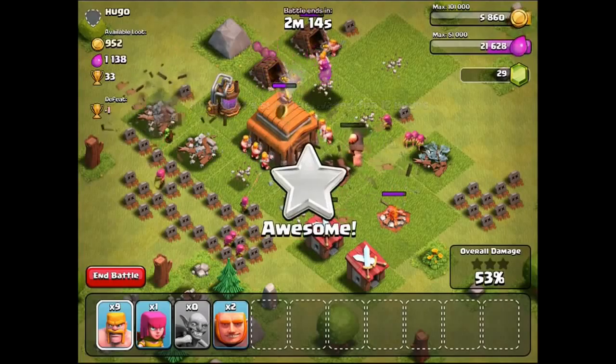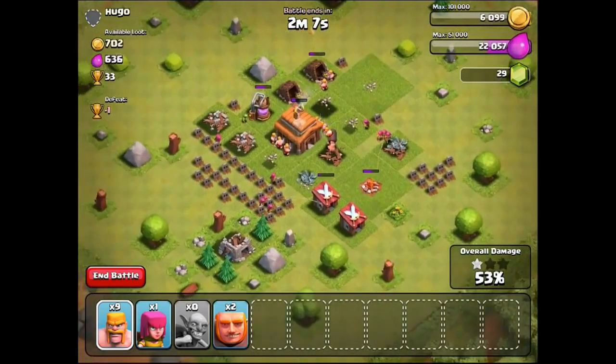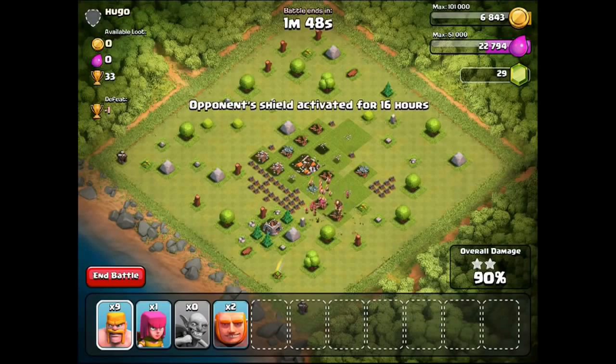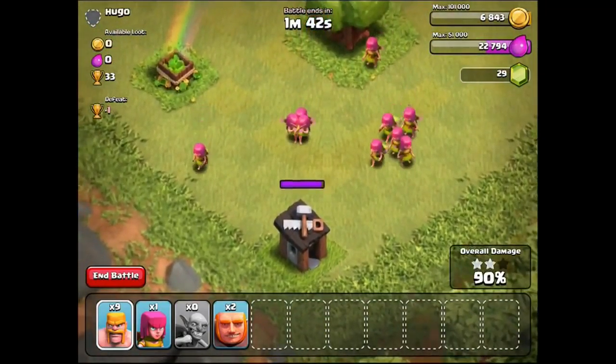We've just got this one sniper tower left but it's going to be destroyed really easily. It doesn't matter if they die because they don't come back into my army regardless. We've done it really easily again — another excellent, another 100% complete. We're getting a lot of elixir and coins. I wish I'd known this before instead of failing at the story missions over and over.